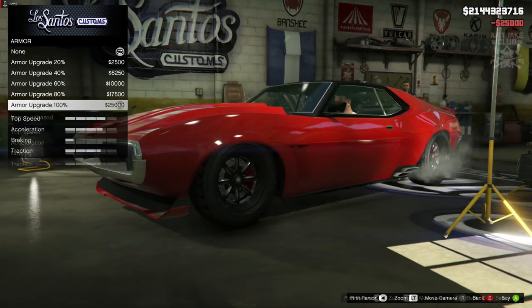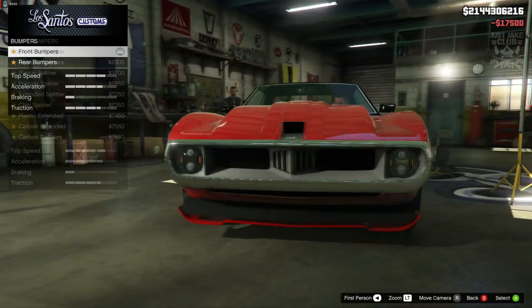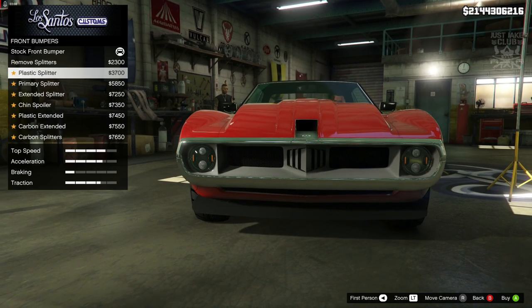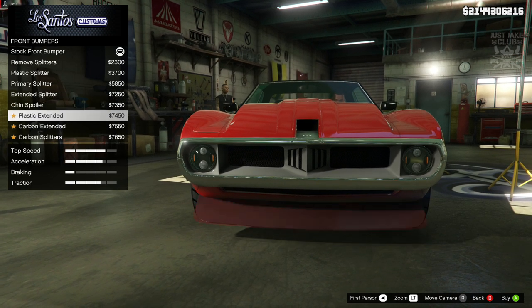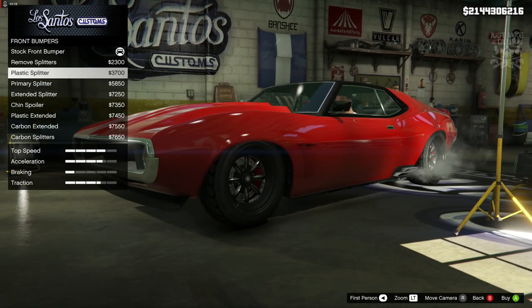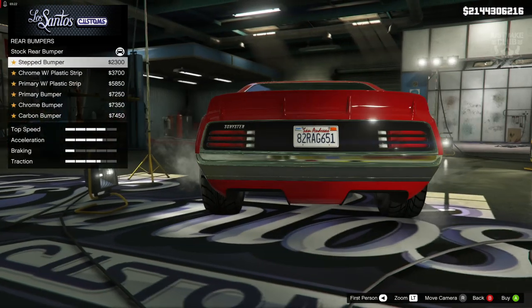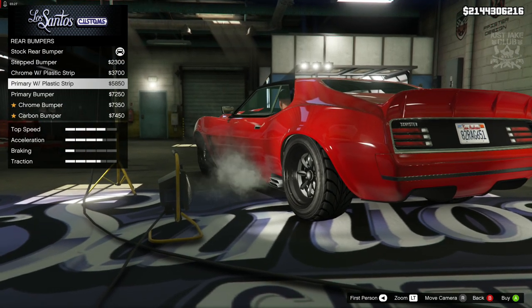We're going to start as always with 100% body armor, then go to the brakes and get the race brakes. For the front bumper, looking at it now I actually think the stock one is better — so you stay stock for the front bumper. For the rear, I don't think we'll need to change that either.